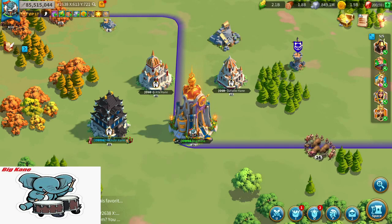First things first, what is Zenith of Power and why is it important? Zenith of Power is a power-up event that comes around about four times a year and is widely regarded as the hardest event to win in the game.